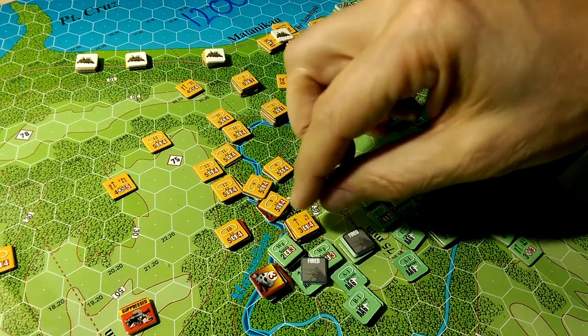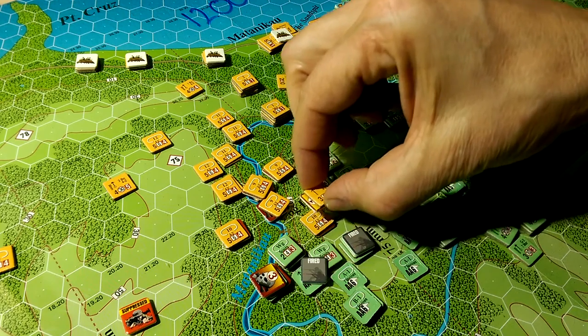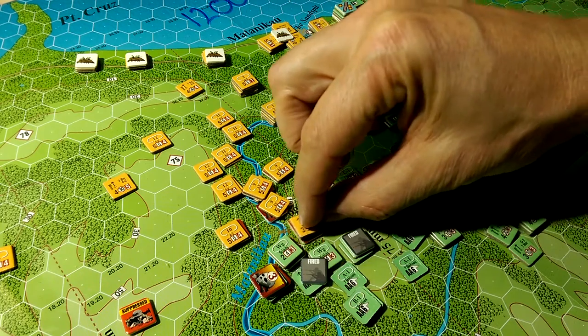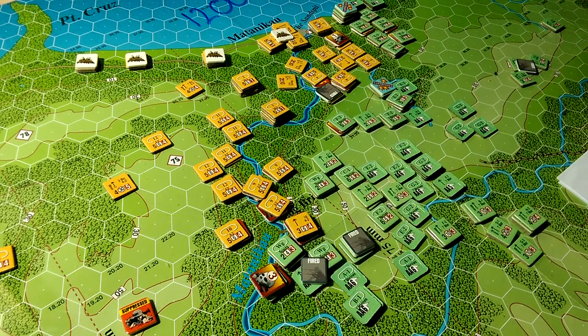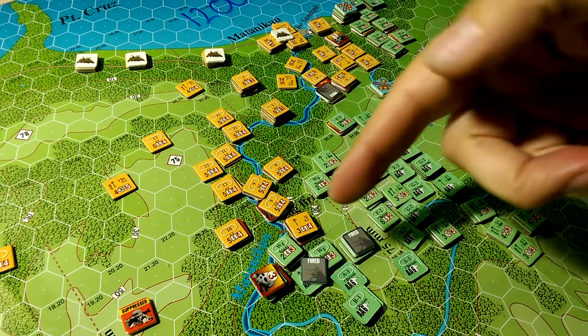These guys have a reasonable firepower — 3 plus 5 is 8, 9, that was 10 at one point: 10 factors. My guy was moving, we're in the same hex and all that, so we roll 64 and lose two steps or something like that. Then we go another round and the Marines whiff again, and then the whole platoon is dead because these guys roll another 60.